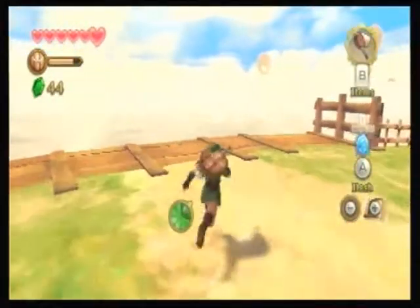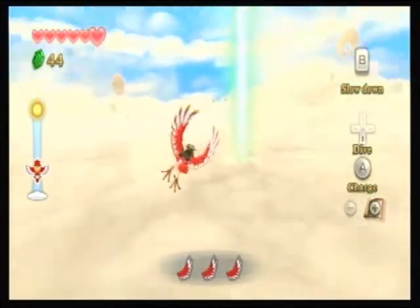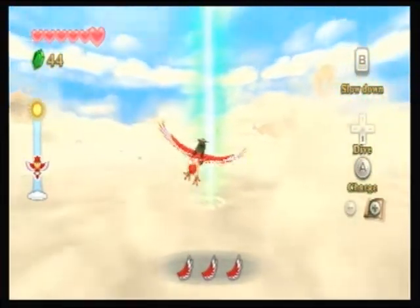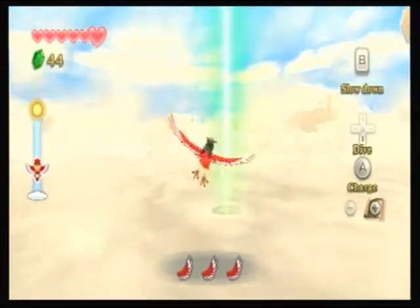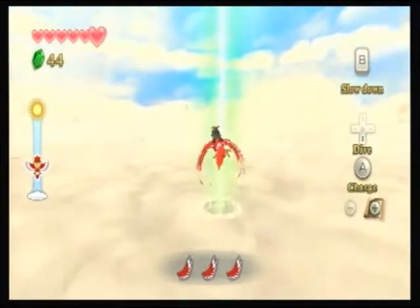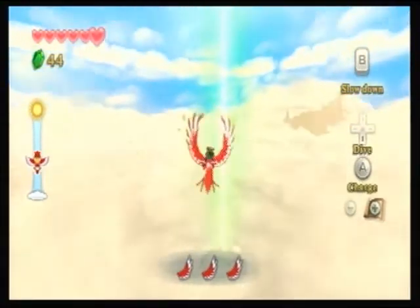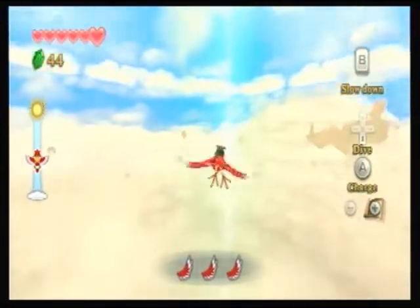My tip for carrying items is to always have two bottles on you: one for a health potion — the red one — and also a revitalizing potion, because those are the two you're gonna use most. Let's go back into the light so we can go into the dungeon. Skydive!